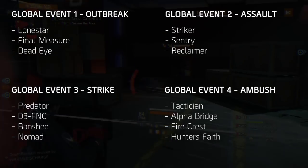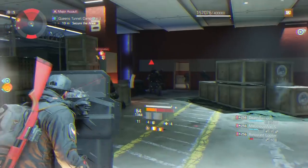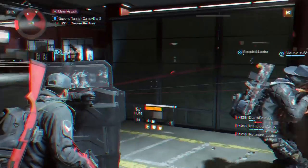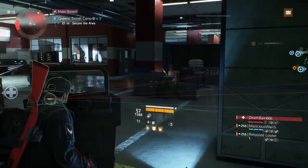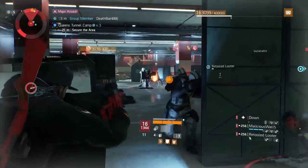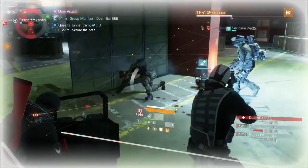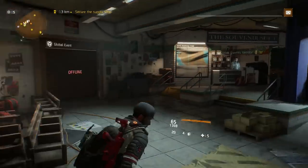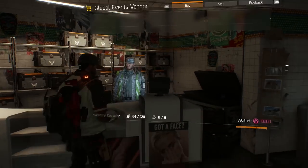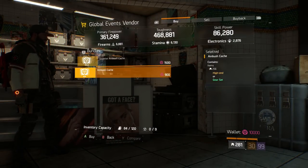When playing through the global event, you're awarded with GE credits. These credits can be taken to the GE vendor to purchase GE caches. These caches have a high chance to drop between one and three classified pieces based on the global event. In previous global events there were two caches you could purchase: standard and superior. When searching for classified gear, it's recommended that you buy the more expensive superior GE cache for a greater chance.